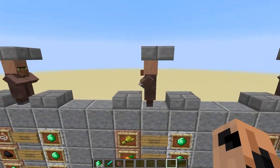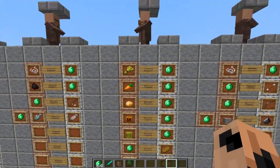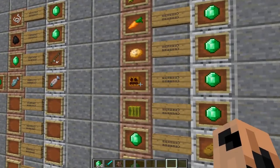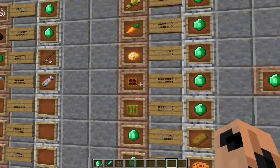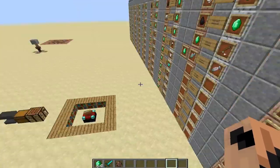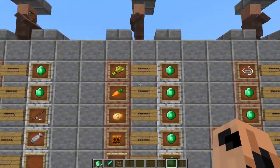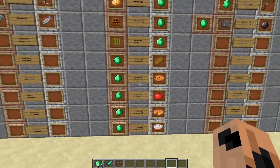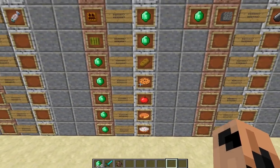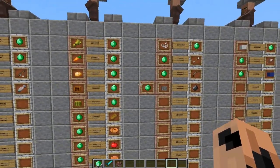My favourite one of the new villagers, just because it has so many trades, is the farmer. The farmer will take in wheat, carrots, potatoes - basically everything you can grow that's food related - pumpkins and melons, but melon blocks, which is a shame unless you have silk touch. He'll give you emeralds for all of those, and then you get many different food items: pumpkin pies, cakes, apples so you can make golden apples more easily, and cookies and bread.